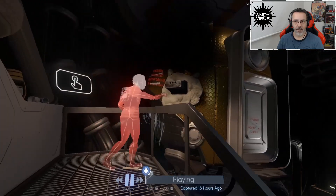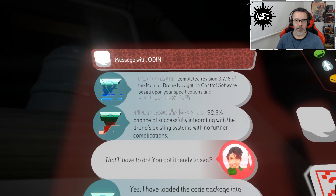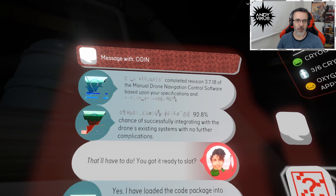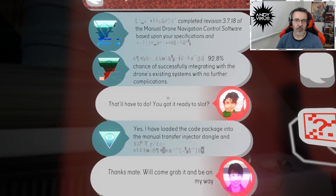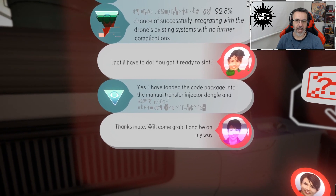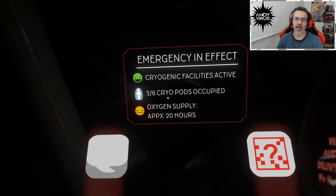That's the drone. Let's check here also. Message: Odin completed revision 3.7.18 of the manual drone navigation control software based on your specifications - 92.8% chance of successfully integrating with the drone's existing system with no further complications. Ready to go? Yes, loaded the code package into the manual transfer injector dongle. Thanks mate, come grab it. That's corrupted. Emergency in effect - three out of six cryopods occupied.